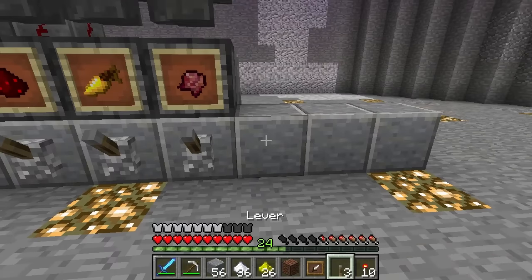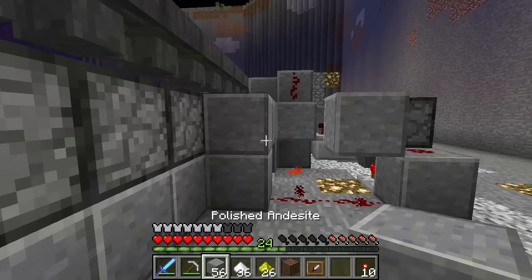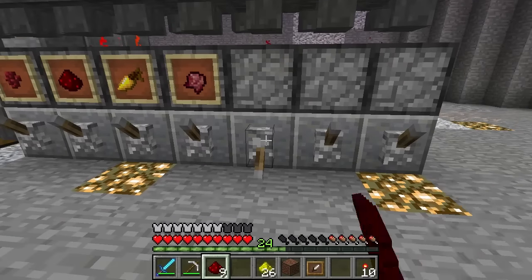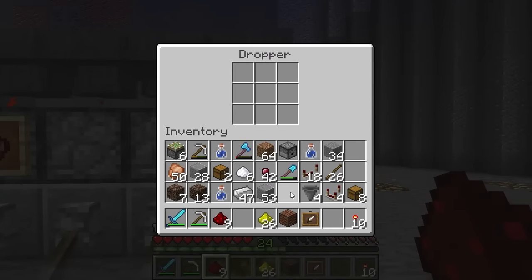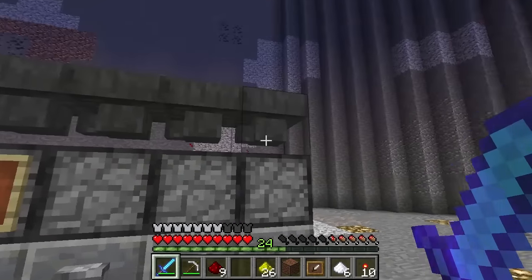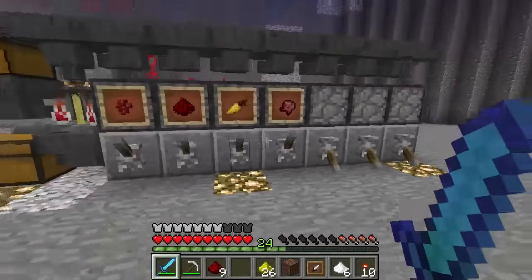The other cool thing is if you want to add more ingredients it's as simple as putting down some more levers, some more droppers, and some more hoppers, then extending this signal out with more redstone. Then all we need to do is put our other ingredients in. We'll turn that one off for the moment — we had gunpowder, and let's get some sugar. We've just extended the machine to take more ingredients, and that is all it took — no extra wiring on the clock part, just extra wiring here. I think that is pretty awesome.